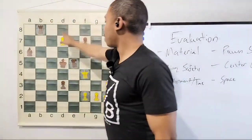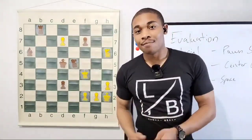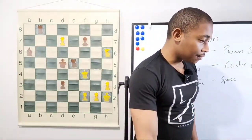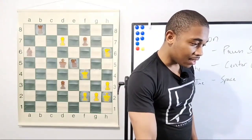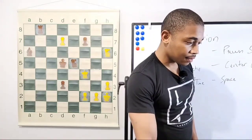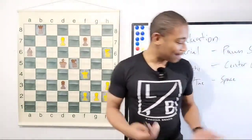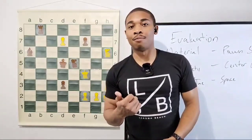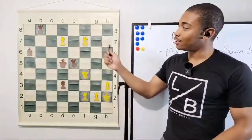Rook b8 happened because if this pawn promotes, the rook can't do anything. This is the last move until the end of the game — what move made Anatoly Karpov resign? Side Dragon 38, that was the last move — congrats, you figured it out! Knight takes on f7 — this move made Anatoly Karpov resign.